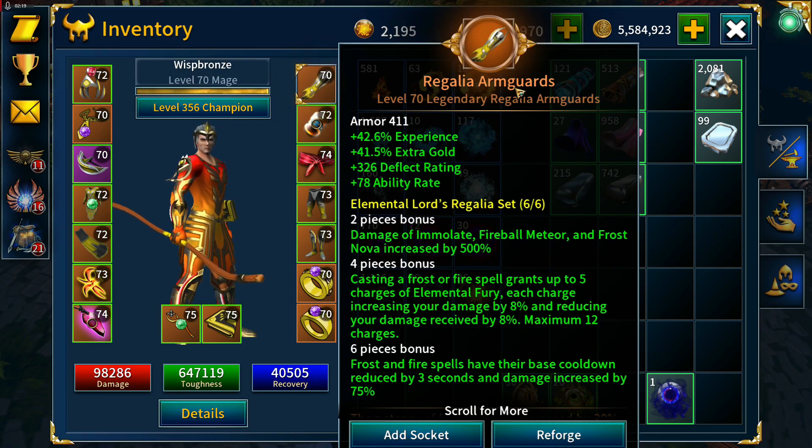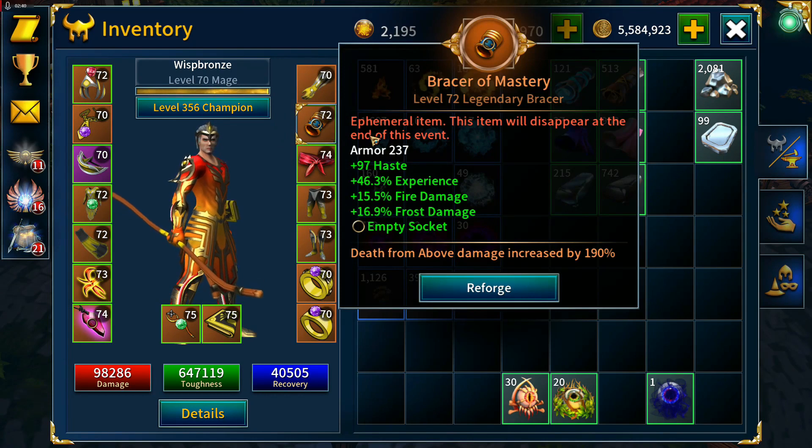The arm guards came from the set item in the daily login rewards from Saturday, so I didn't select these stats — experience, extra gold, deflect rating, and ability rate — at least we've got a few useful ones on there. The Bracer of Mastery has haste, experience, fire damage, frost damage, and a 190% bonus to Death from Above — not bad.